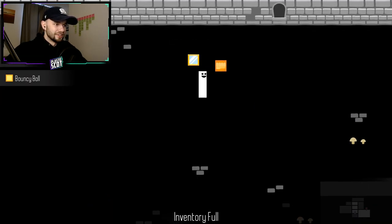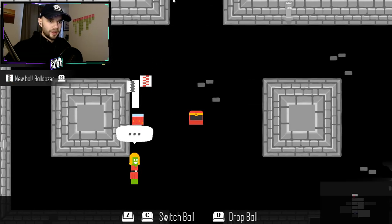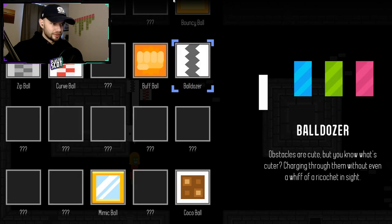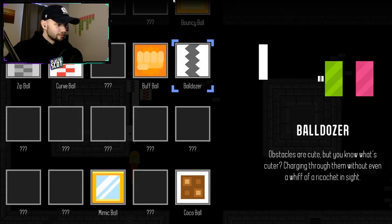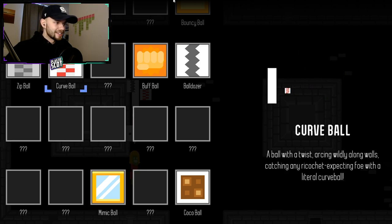This is a brilliant little game, actually. Genuinely — I'm having a really good time here. New ball — Curveball. That sounds good. And the Bulldozer. Wow, these both sound good. The Bulldozer: obstacles are cute, but you know what's even cuter? Charging through them without even a whiff of a ricochet in sight. That sounds like my kind of ball. And the Curveball — ball with a twist.